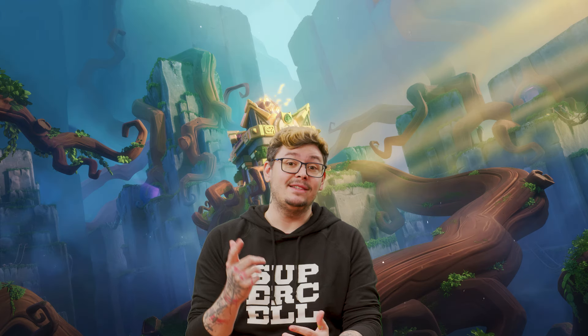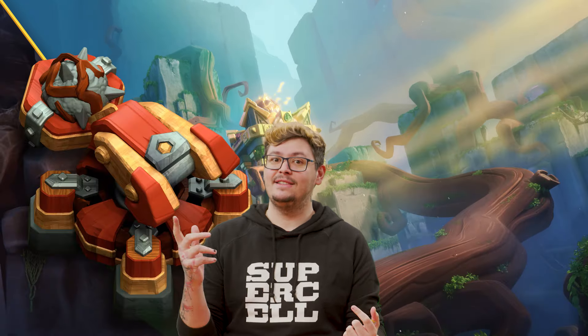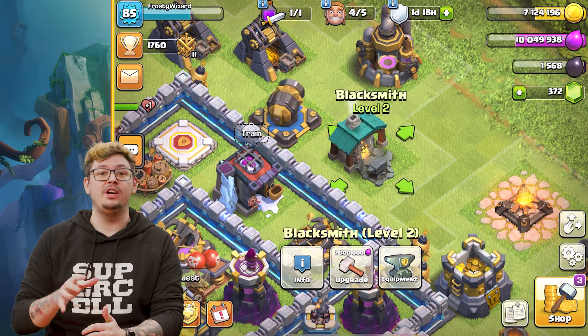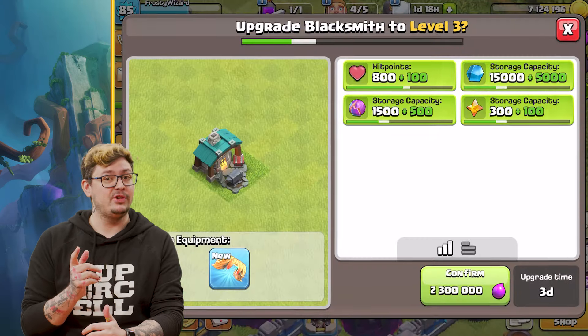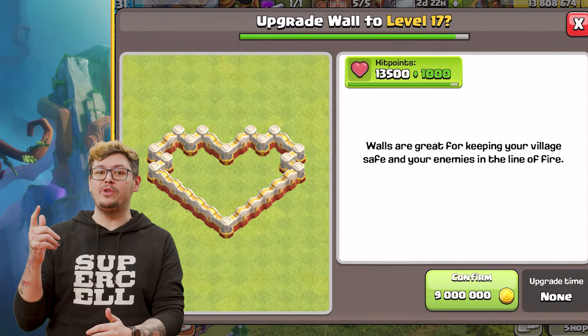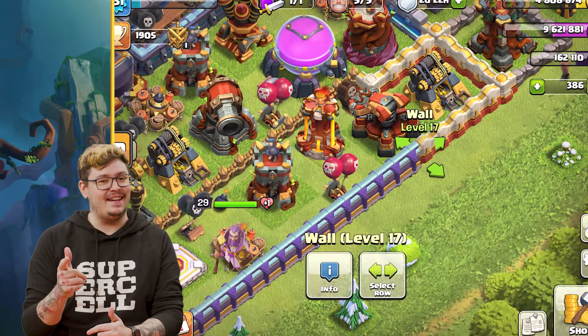Since we're on the topic of growing things, let's talk about the new levels for Town Hall 16. In this update, we're adding new levels to buildings, defenses, troops, and much more. We're also making a small change to the Blacksmith — now you need Elixir to upgrade it instead of Gold. You can also upgrade a total of 250 wall pieces to level 17.